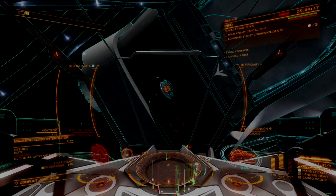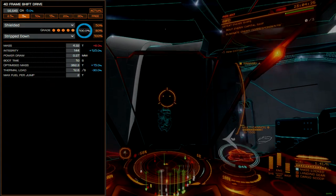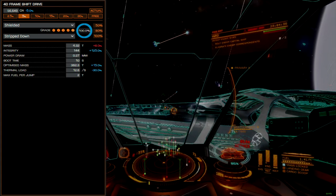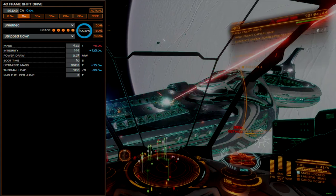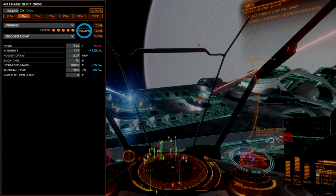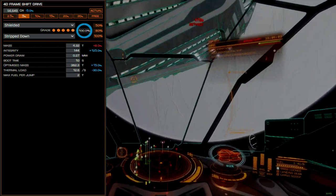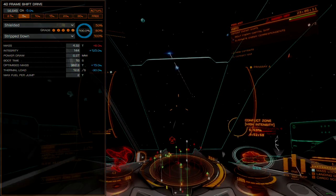Here we come to the first major sacrifice this build makes. While a 4A frameshift drive is possible with power management, this build leverages a size 4D. D-rated module classes offer the lowest base integrity and weight, drawing very little power and offering very little jump range, though often just enough to manage travel to adjacent systems from a home station. Engineering is optional here, though I've opted for the shielded blueprint and stripped-down experimental effects. Shielded FSD blueprints increase jump range and module integrity, and provide a 30% reduction in module thermal load — very helpful when charging for a jump during evasive maneuvers.